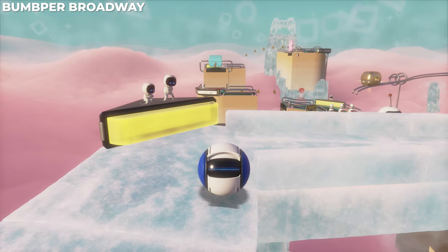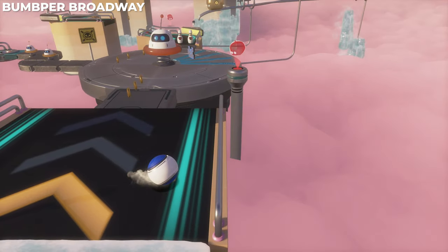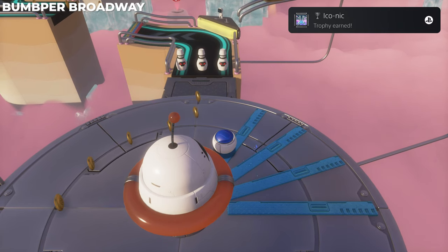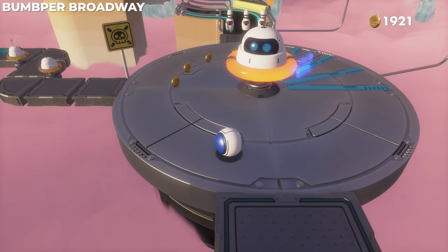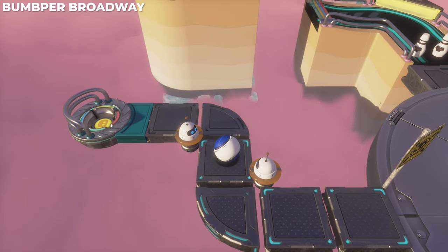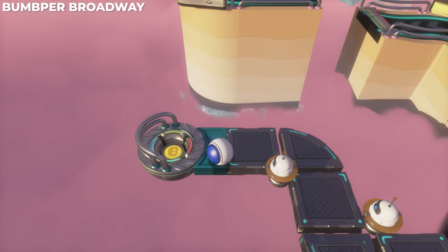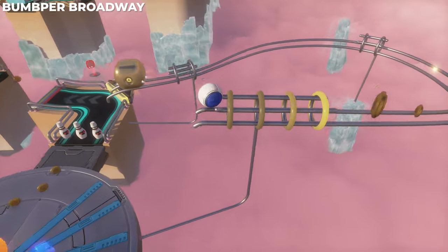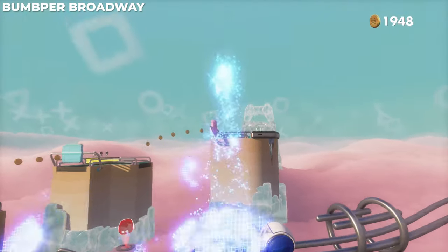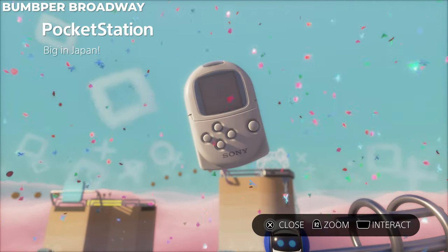Just a little bit further from there, drop down — you'll see the next big bumper in the center. Grab the puzzle piece next to it, then take the danger path to the left. Don't go towards the bowling pins yet. This is another spot where you'll need to hold the touch pad button down and be very careful — touch those bumpers and they'll bounce you off. Slide down to the next artifact: the Pocket Station. I don't think I've ever seen that thing!